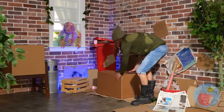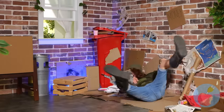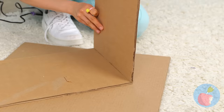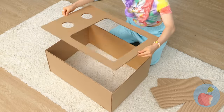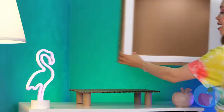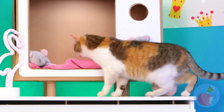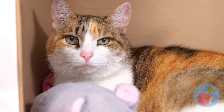But you know what else is fun? A great big cardboard box. Let's tear it apart and put it back together in a whole new way. Don't forget to close up the back — it looks like a television set. Let's put on the mouse network. Talk about interactive television. In life, cats are the stars and we are just the spectators.